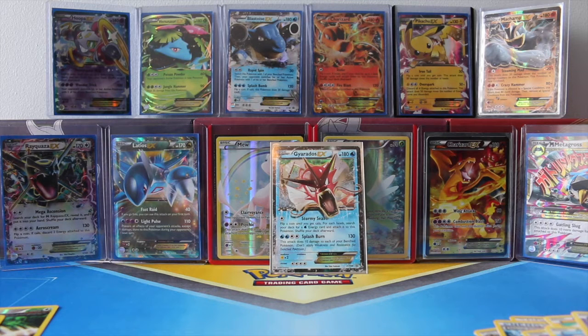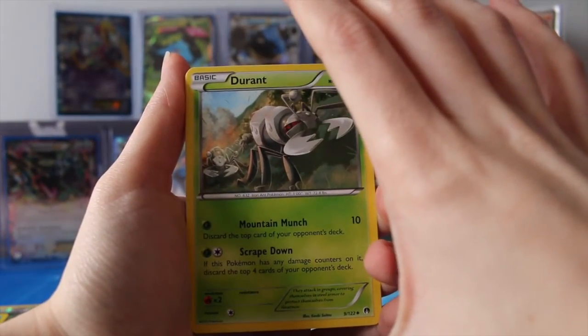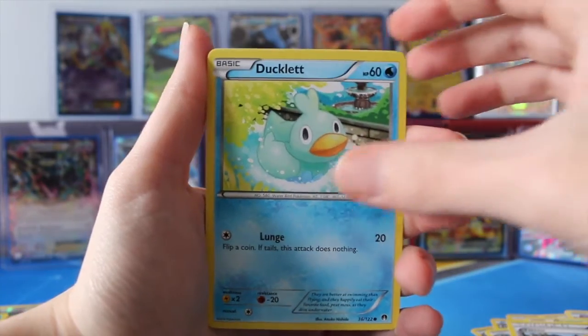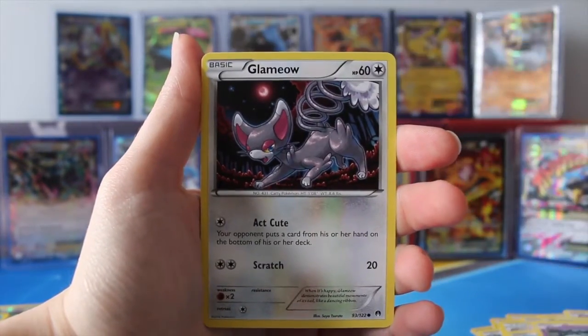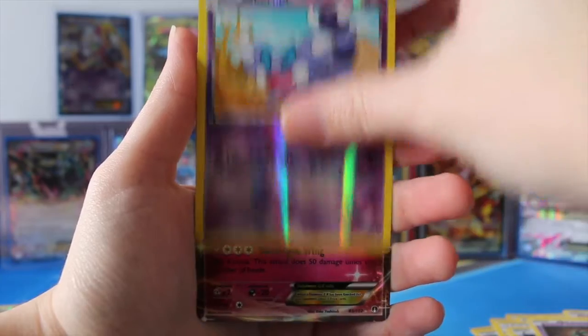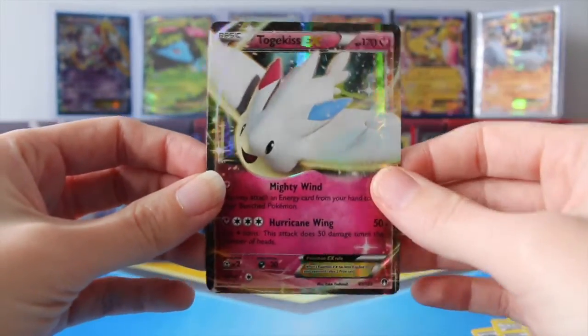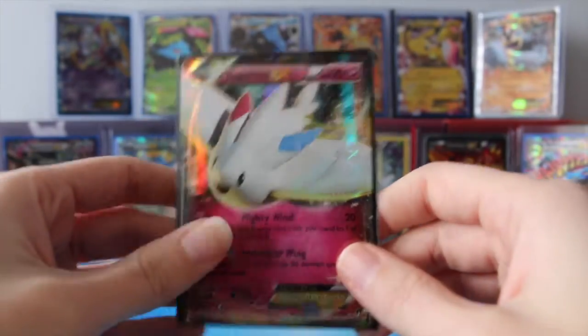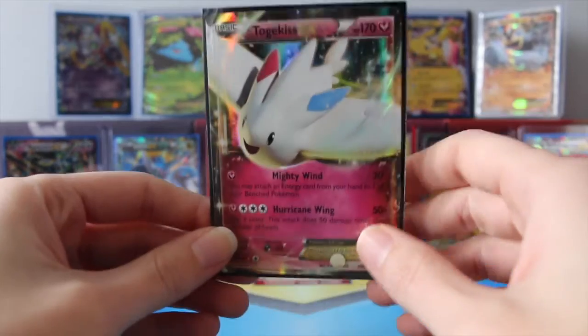Hopefully that means this last pack is going to have something amazing in it — keep your fingers crossed. I think I just saw something, guys. Oh my god, I'm so excited right now! We have Durant, Dublade, Tierno, Trubbish, oh my goodness, Ducklett, Honage. I'm already so excited — we have Phantom Forces, Skorupi. Okay, ready for it, guys? Oh — Togekiss! Nice, that's awesome, such a great card. I love the artwork and the colors on this. Great way to end this tin.